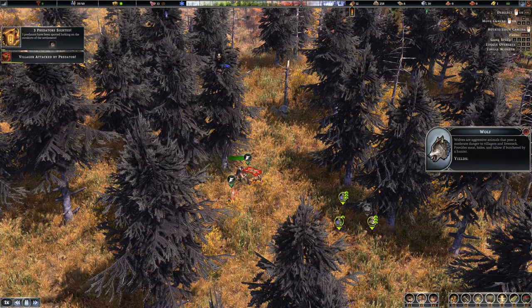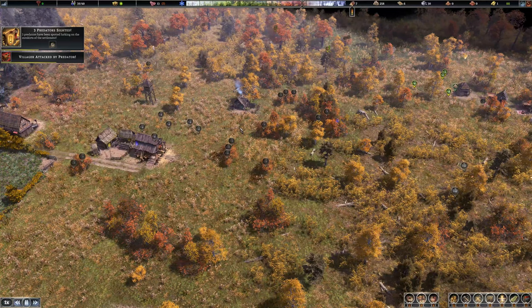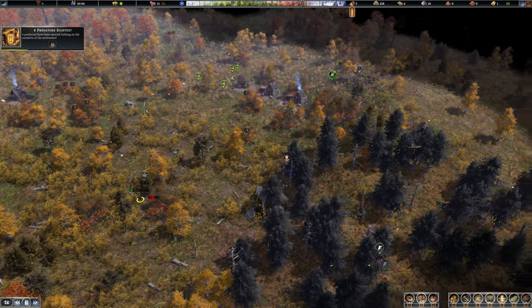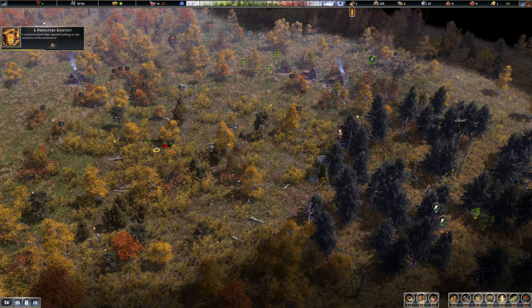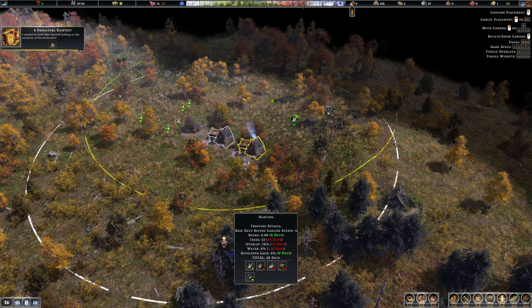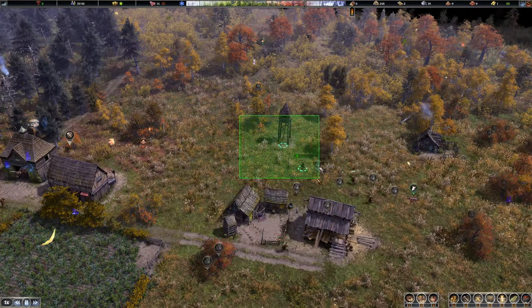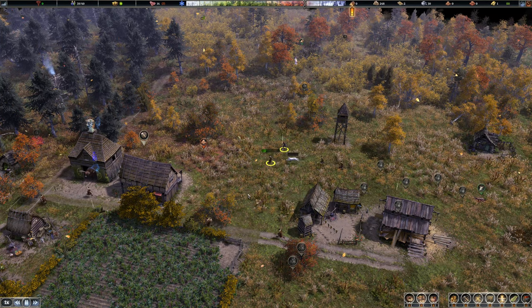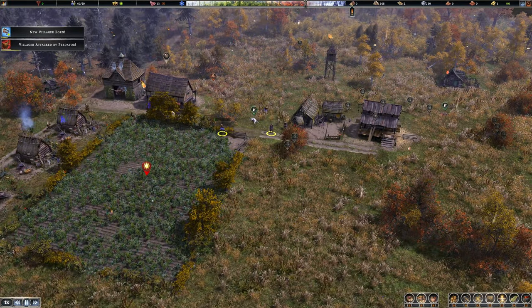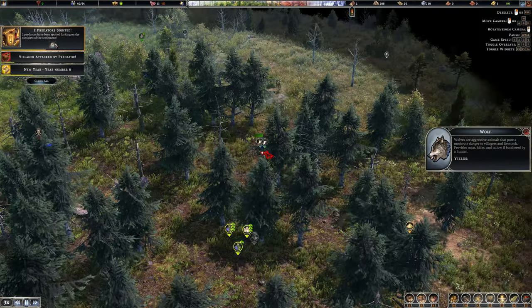Two predators sighted — oh no. You've gotta run! He's kicking ass for a bit, but head towards the watchtower! There are two chasing him down, what a joke. That wolf is so incredibly annoying. Just keep them away from the wolves — keep going, keep moving, it's almost dead. Don't die on me! A new villager is born — it's year six.